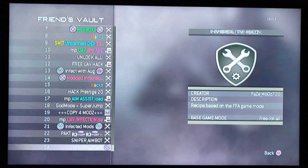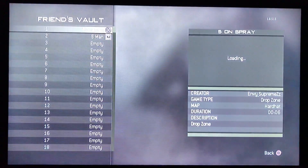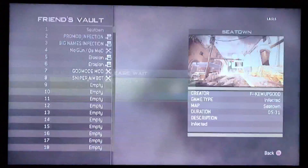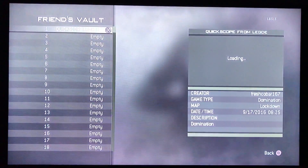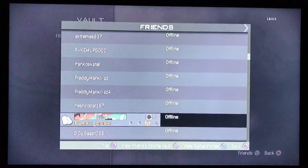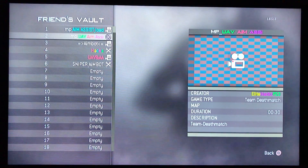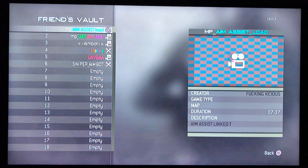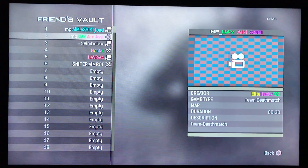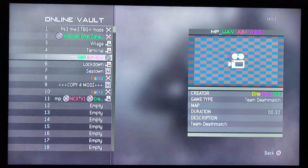UAV infection — I don't know why that didn't work, that usually works. But like I said, if you find one that actually works, like these will work. We're just going to load up an aim assist, UAV and aim assist — let's run up this one real quick and copy to our own vault.